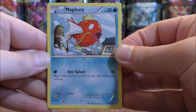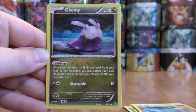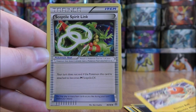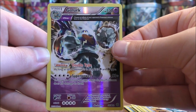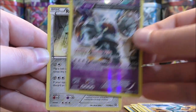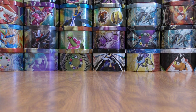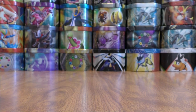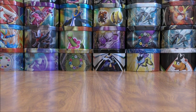Magikarp again to start this pack, along with Persian, Baltoy, Wooper, Goomy, Rotom, Sceptile Spirit Link, Matang, a reverse holo of a Golurk — so a rare reverse holo — and the final card would be a Registeel. So far I have not pulled out a Mega EX from this booster box. Personally, I'm not a huge fan of Mega EX cards or really even EX cards. In my opinion they just took too long to set up, and EX cards are just around in too many sets.